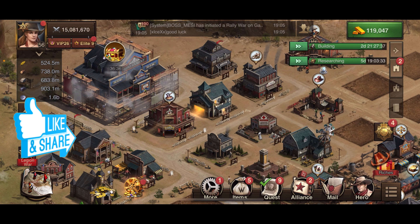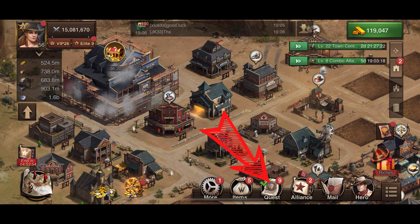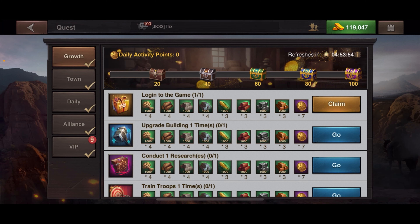Alright guys, I'm going to talk about the new Growth Quests. It's super easy to get — you go to your quests at the bottom of the page where you have your VIP, alliance daily, your town quests, and now we have our Growth Quests.